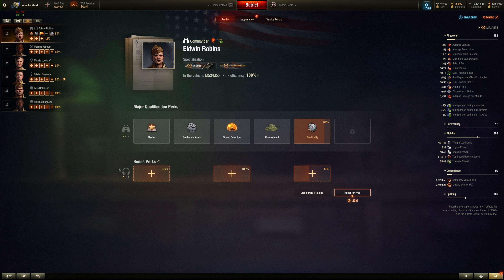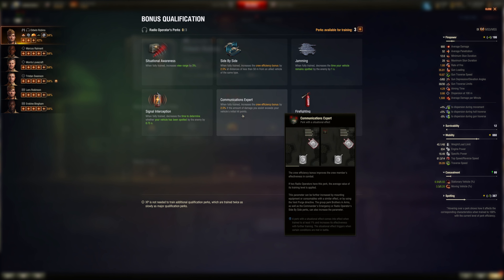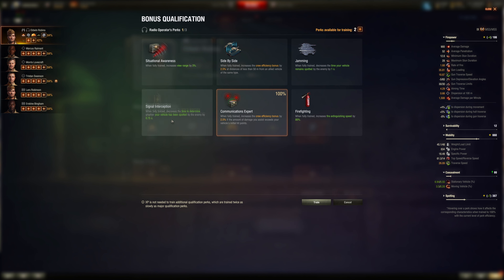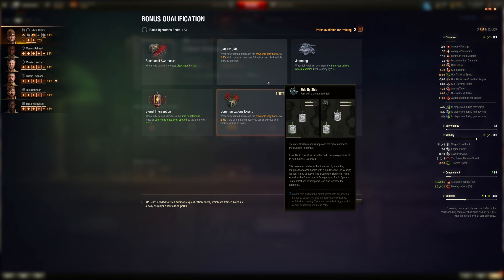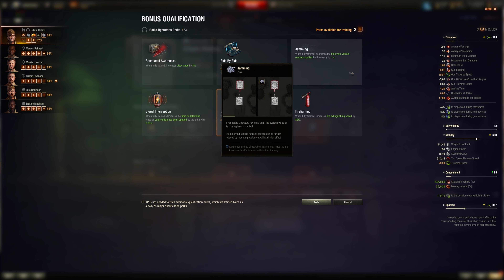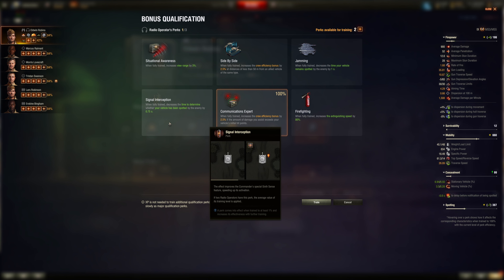For artillery radio operator: Communication Expert is surprisingly fun — if you get a detracking assist with this perk you get a faster reload time and faster aim speed. Signal Interpretation lets you know when you're spotted, but if you're spotted you're probably dead in five seconds. You're not spotting for yourself. Side by Side means parking next to a friendly artillery within 50 meters — not really applicable.